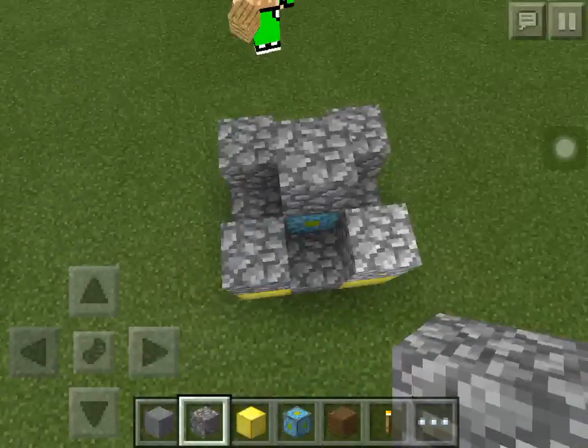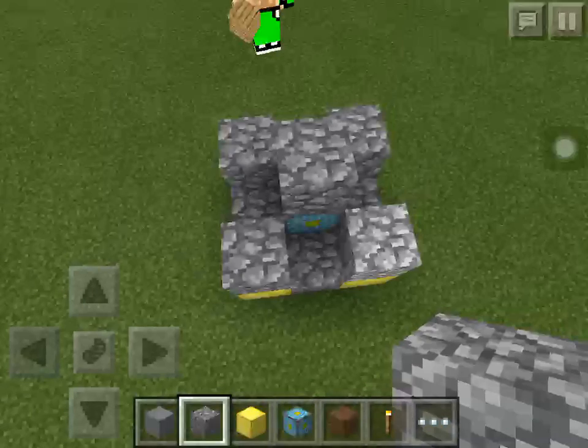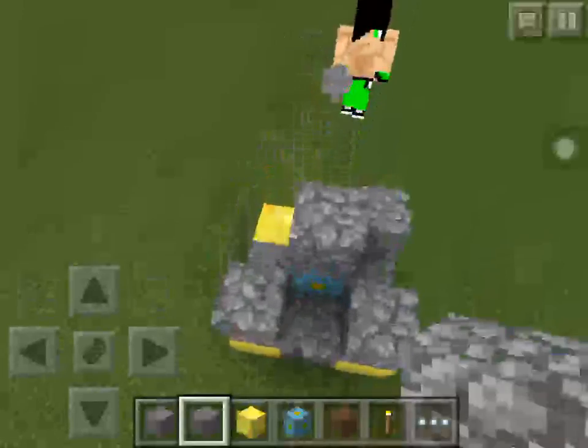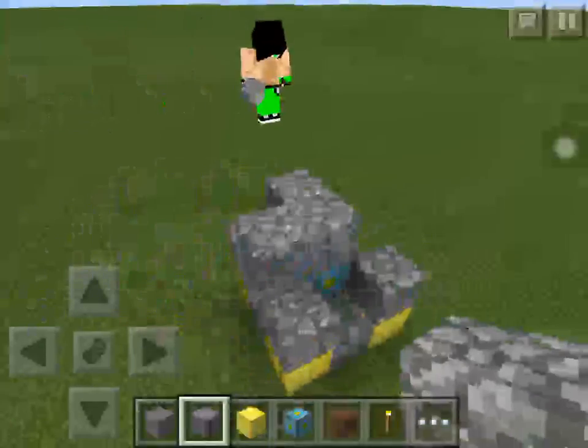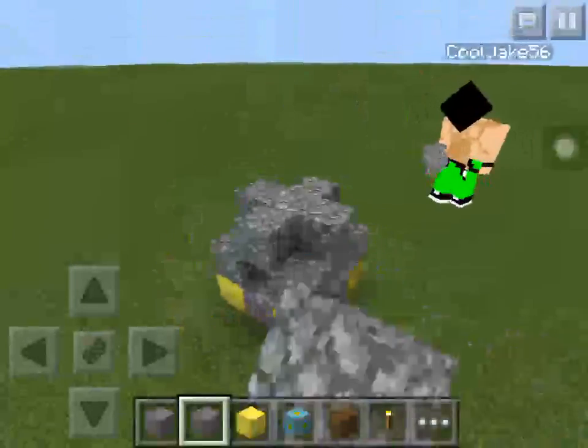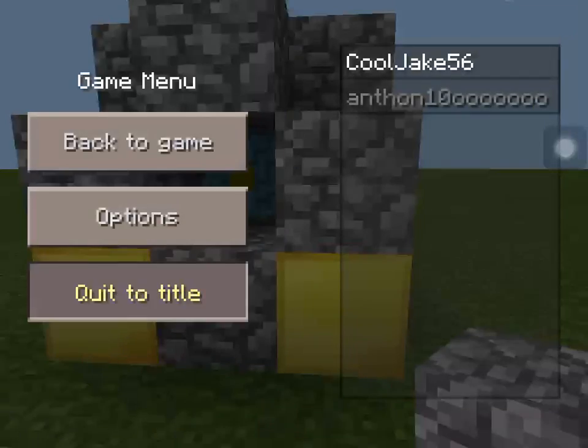You put it on all the sides like this — I'll show you again. You put it on the gold, all on the gold, and then on the top piece you do it on all the spots. There you go. Now I'll show you what it does — I'm gonna change to survival.